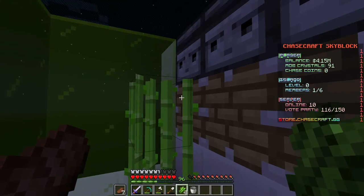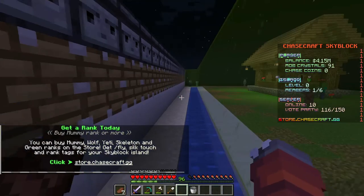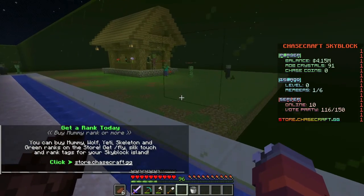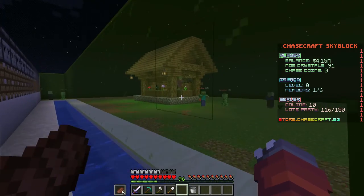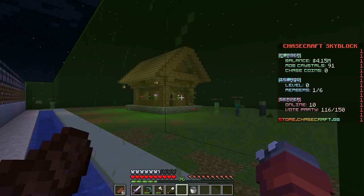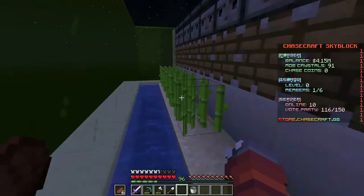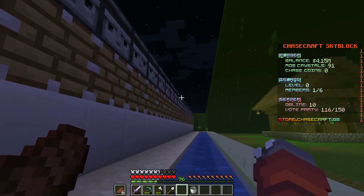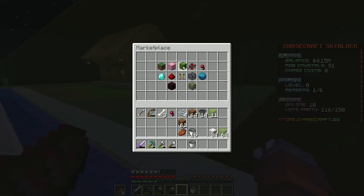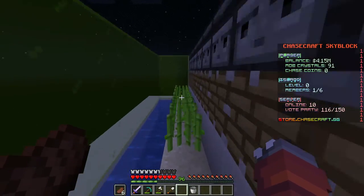We'll go up and plant this — the farm is pretty much complete. It is complete, we just need the sugar cane. The villager is fighting the spider. I could go AFK until this fills in and get a full thing of sugar cane. We couldn't buy sugar cane on this server either, so never mind.